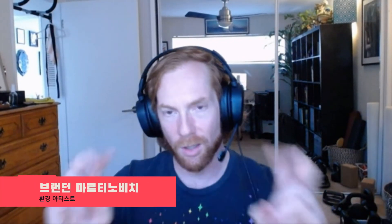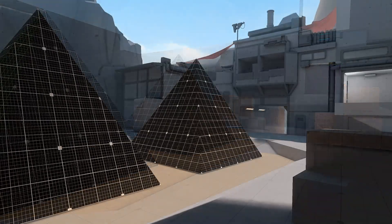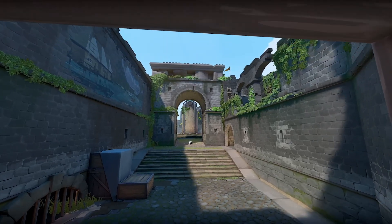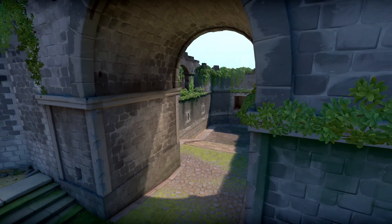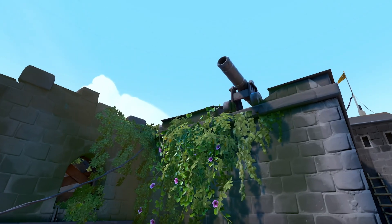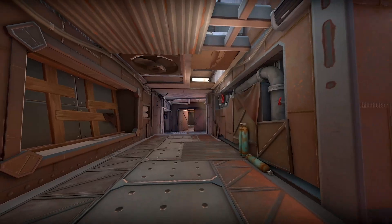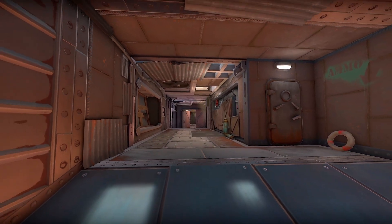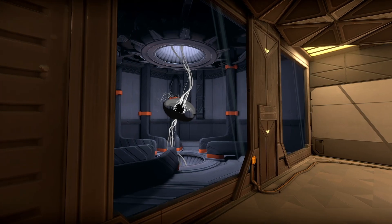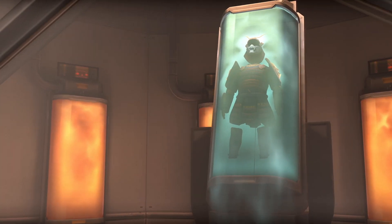Our team receives what they consider a final gray box from design. At that point, it's our turn to start realizing that gray box because of the new space, the new narrative, the new lore, the new location that we're going to. It's more fun to work on those types of environments where you have lots of foliage popping out of cracks, corrugated metal plates, that drippy, rusty, grungy stuff. It's really fun as an environment artist because you have the ability to add detail and put storytelling in the environment.